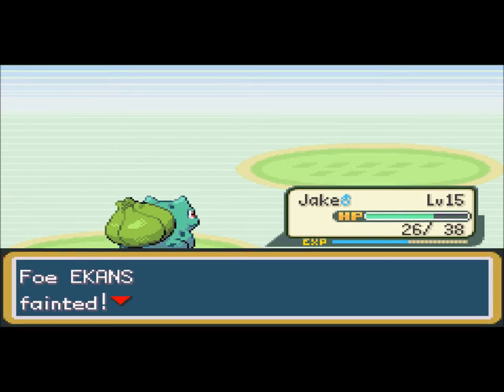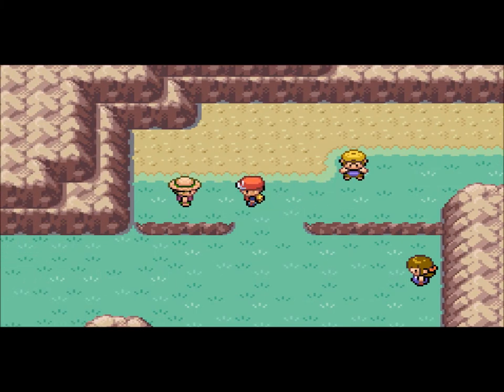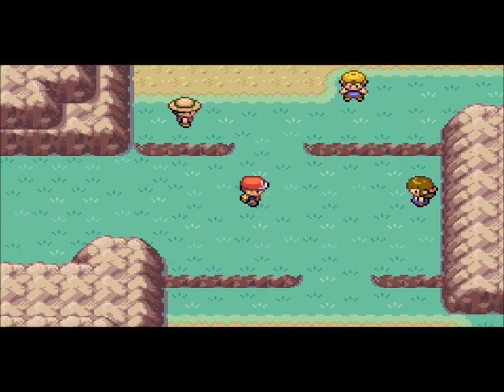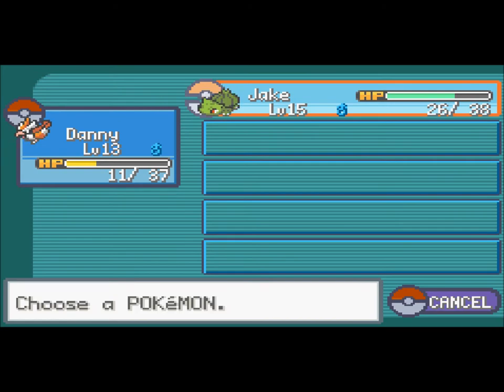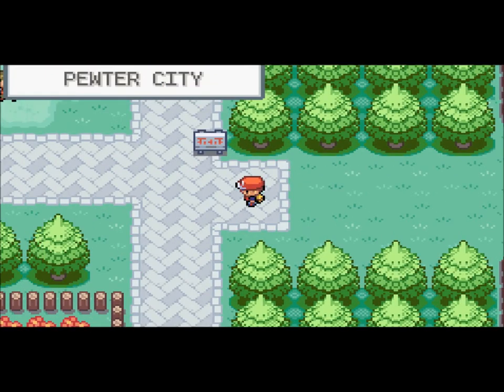There is a Youngster Ben in Pokemon Ruby, Sapphire, and Emerald in the third gym. You know how I remember that? Because my best friend's name is Ben — that's why I named my rival Ben. We'll keep going with Danny in front. I don't really want to go back to the Pokemon Center, but we might as well.